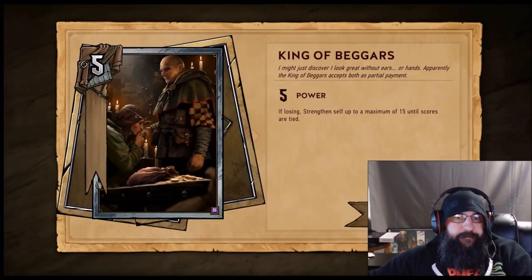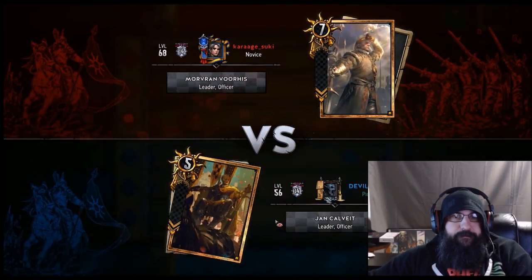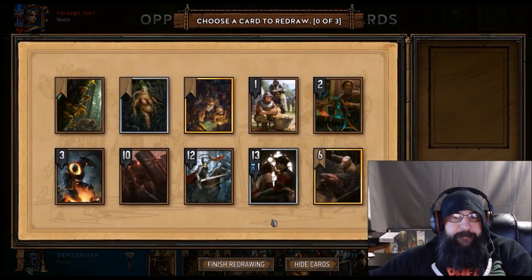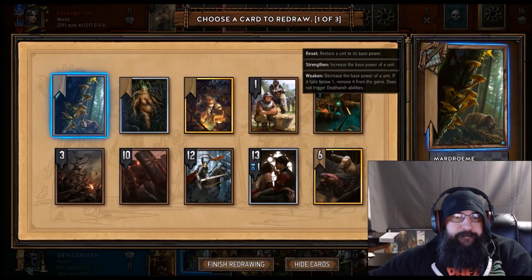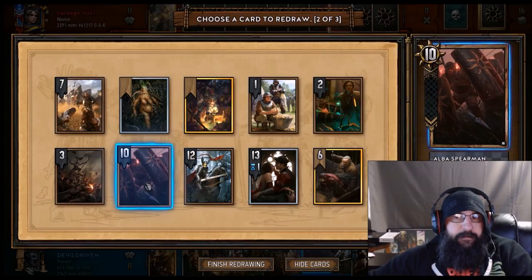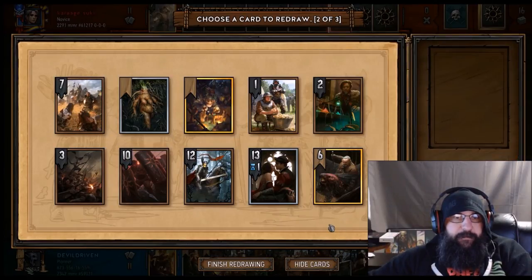Try one game with the Nilfgaardian Knight instead of the Rod Tosser. The Rod Tosser hasn't been very good. So we get rid of the Golem, we get rid of the Shroom. We still got one more Soldier, but I don't know if we want to draw a Roach.